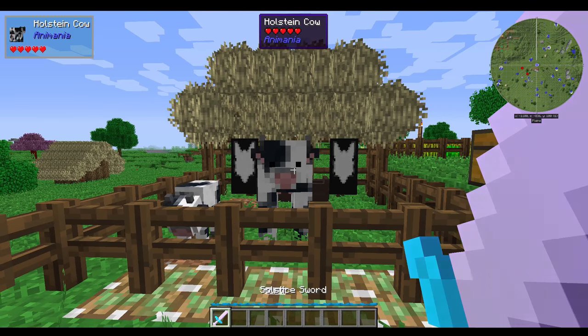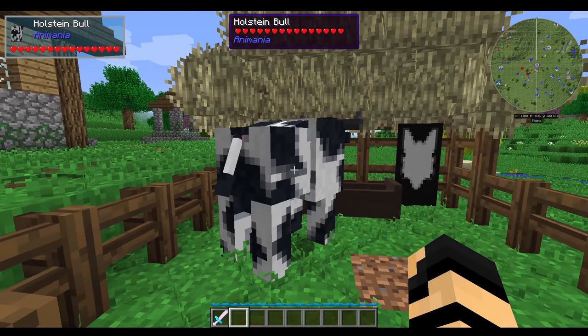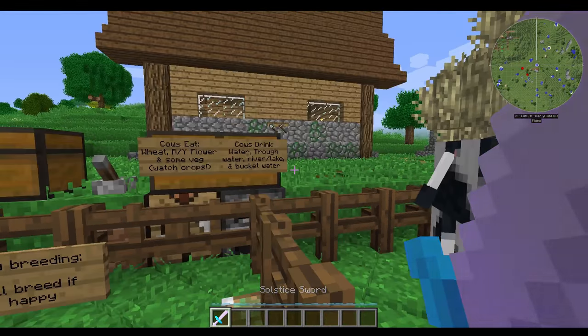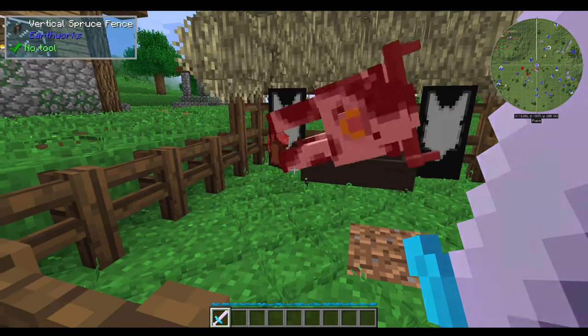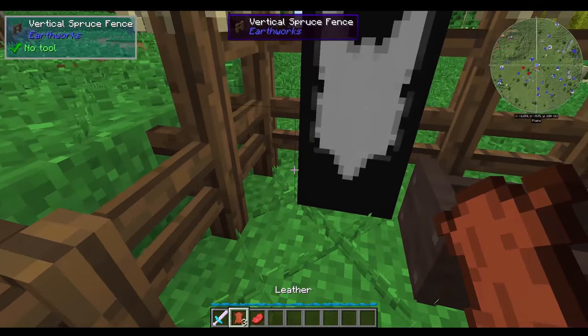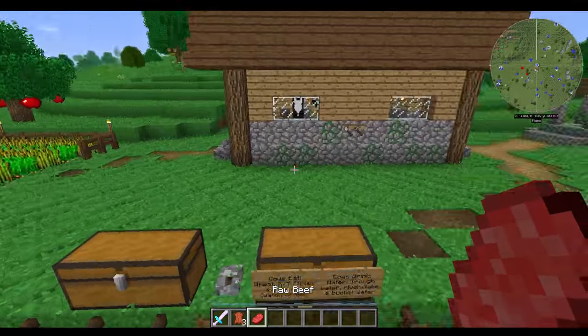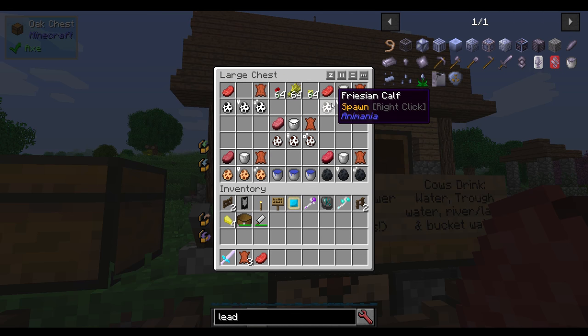Now if you decide to harvest these guys — yes, I do have a sword, I am going to kill the animals — but it's just so that you can see that you can actually obtain special drops from them. A Holstein bull: if I hit him, you can see he drops leather as is normal. But you'll also notice that he dropped regular raw beef. And each one — the Holsteins and the Frisians — both drop regular raw beef and, of course, leather. The happier they are, the better the drops they're going to be dropping.